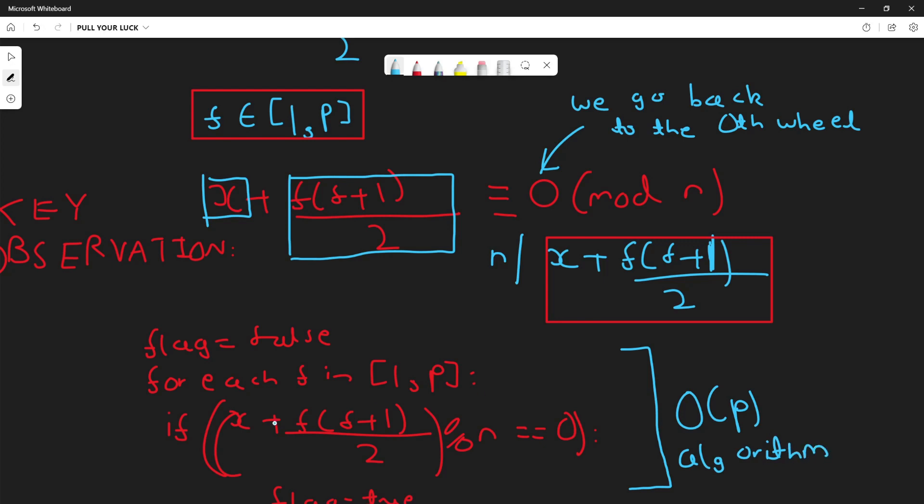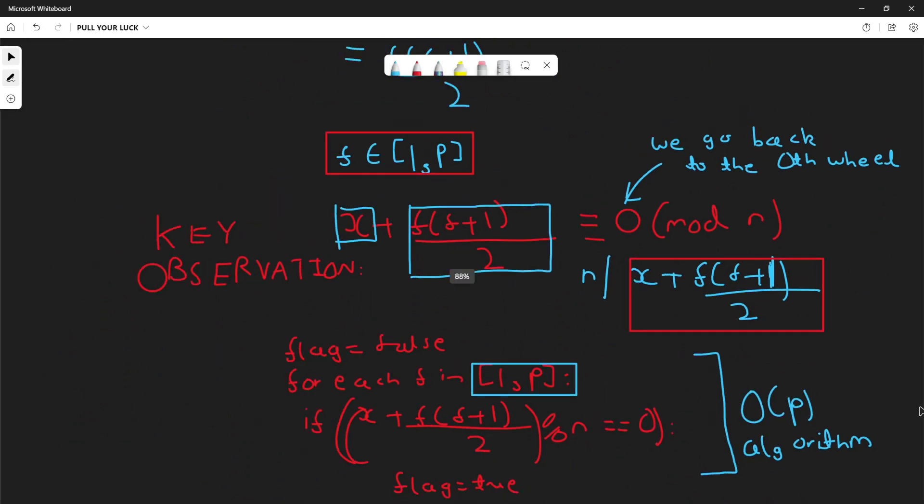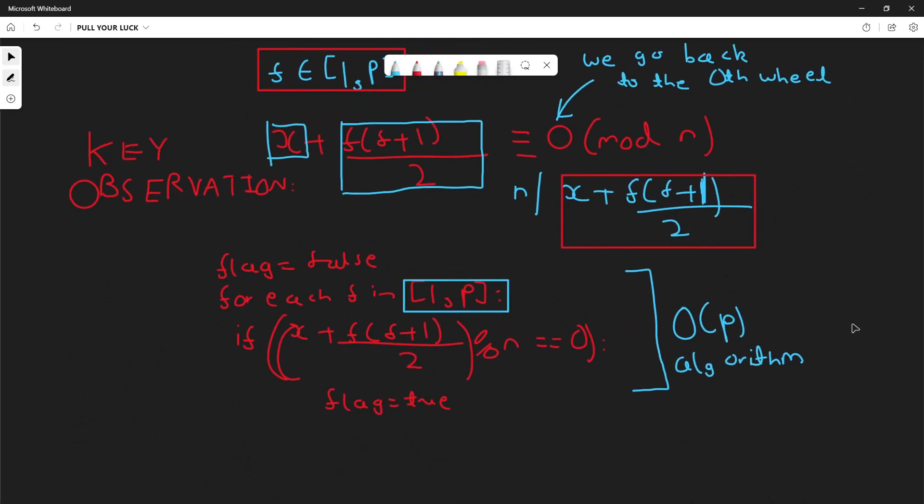The key idea remains to check whether some f exists in a range such that the remainder when dividing x + f(f+1)/2 by n is 0. So instead of iterating from 1 to p, we should iterate over a smaller range. The first key observation is that when you have a circle you always take remainder mod n — just like a clock uses mod 12. Here with a roulette wheel of size n, you take remainder mod n, and since you want to reach the 0th sector, the remainder should be 0.